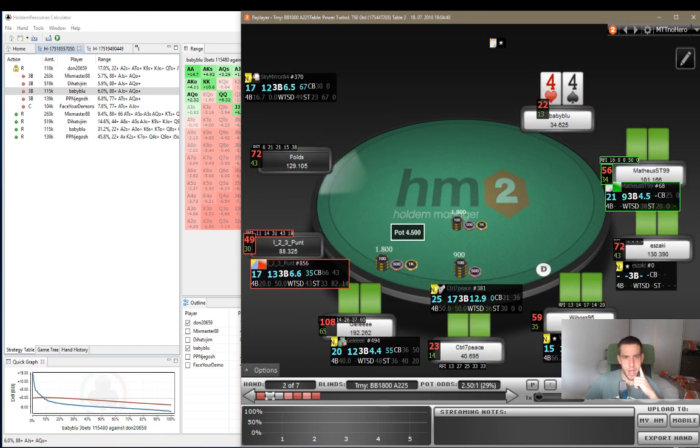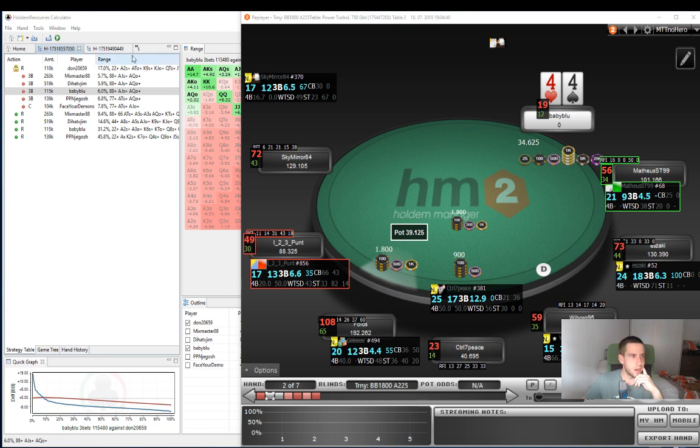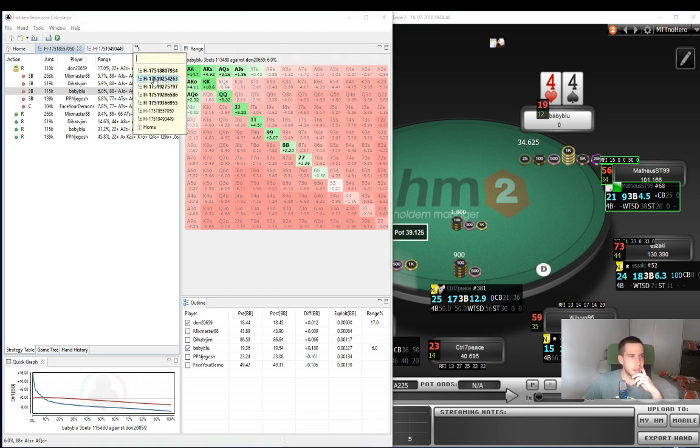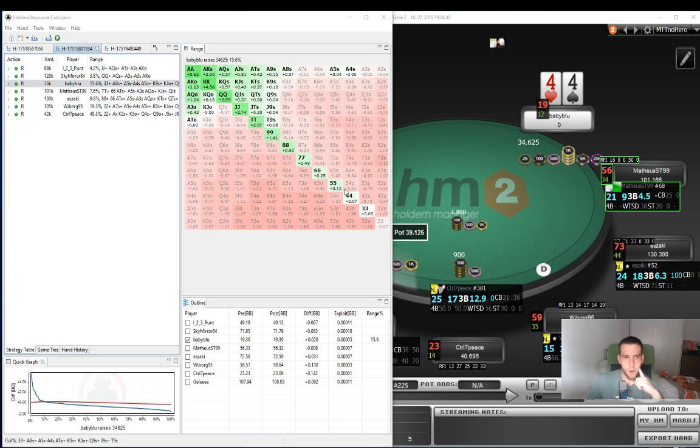We have pocket 4s. We have 22 big blinds. We open jam from middle position and everybody folds. What I wanted to see here is just simply whether this is an okay shove and how wide we should be shoving in this spot according to Hold'em Resources Calculator. We find this hand - 9-3-4 - this is the situation. We have 35k.